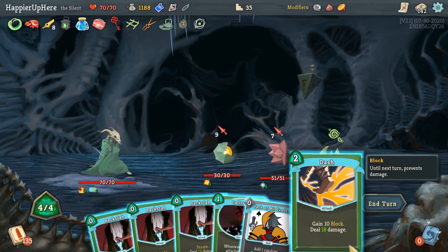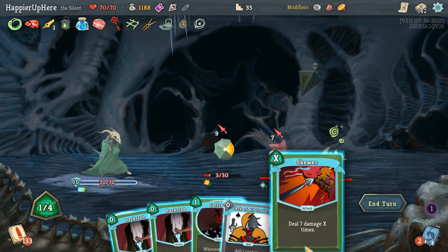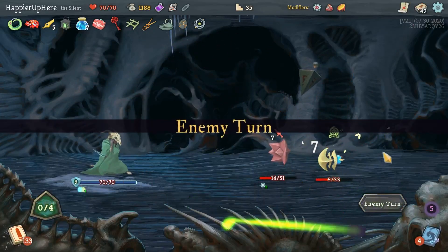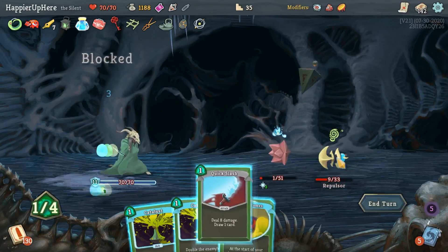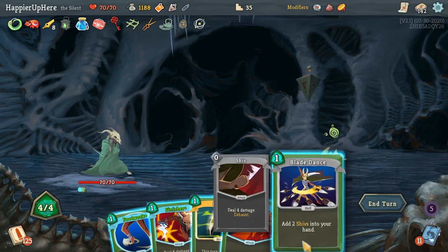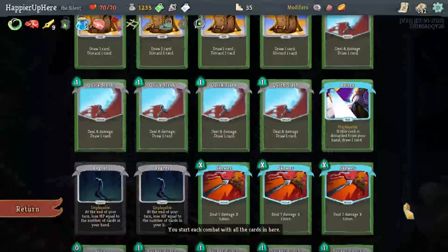Let's start with the Afterimage, then double damage, Dash. Do Backstab first, then double damage Dash. I think I can kill this guy with the Backstabs or the one-energy Skewer. Let's see what Dramatic Entrance gives me - that might be better. Backstab one, Backstab two, and Skewer. Another Dash - almost kills this guy. Quick Slash - they're both almost dead. Kill this guy for sure - I just need a little bit of extra damage. And I can get the Pendragon upgraded. A Shiv here.